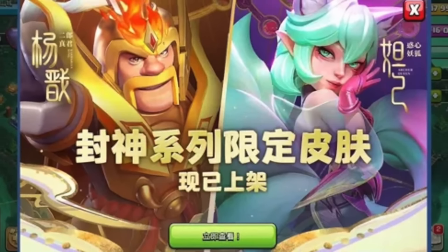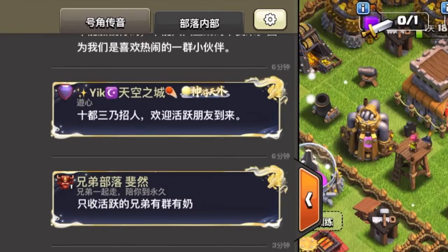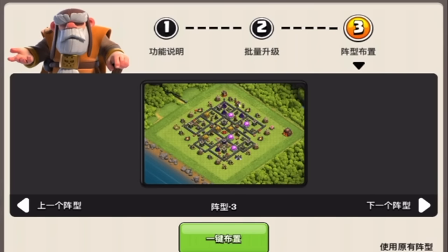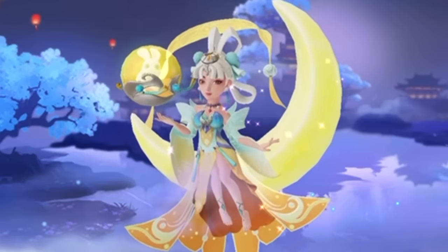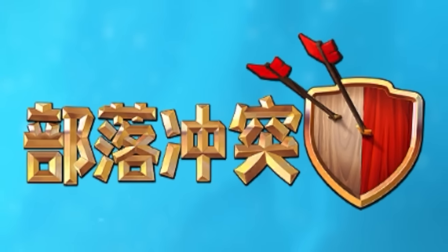If you didn't know, Clash of Clans has its own version in China, and it's got some very interesting stuff going on — like global chat, chests, crazy cosmetics, and even a way to max your base instantly. The game there is almost unrecognizable, and today we're gonna check out everything that is different in this version of the game.